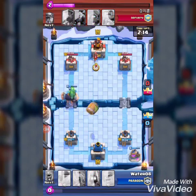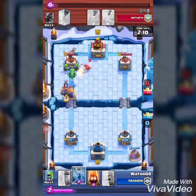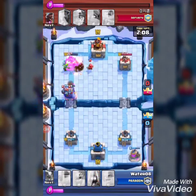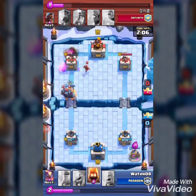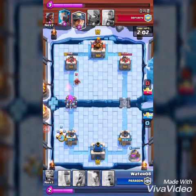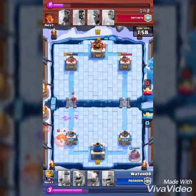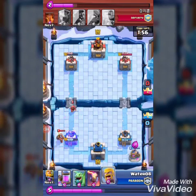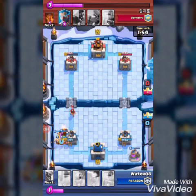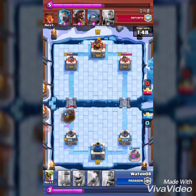I sent the Goblin Barrel too because I wanted some damage back. I zapped — I was supposed to zap the Wizard, but I missed. He sent the Miner again, but the Fire Spirit did kind of work. I should have pulled for the Wizard, but the Miner was dealt with and it came out good.